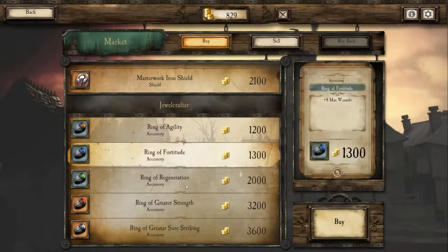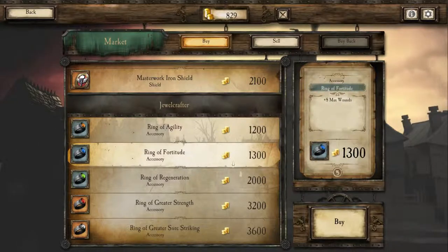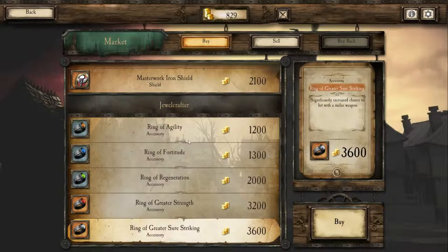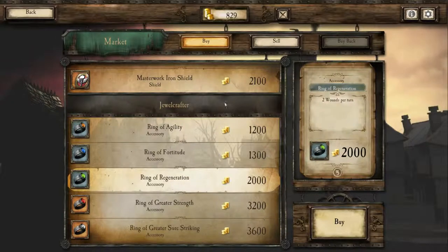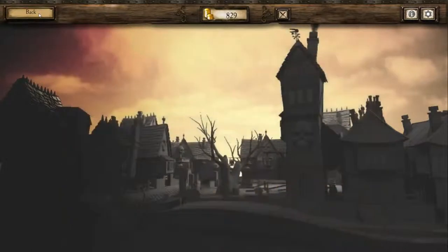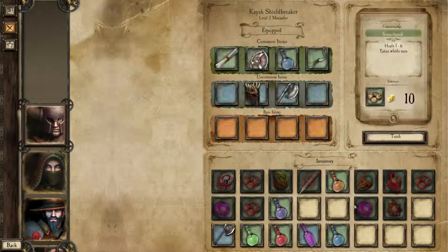For example, a few rings would have been interesting — plus 8 max wounds, or 2 wounds per turn. Some nice stuff that I cannot buy because I don't have enough money.